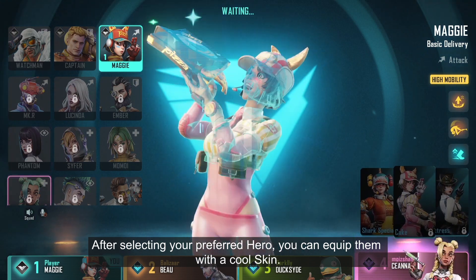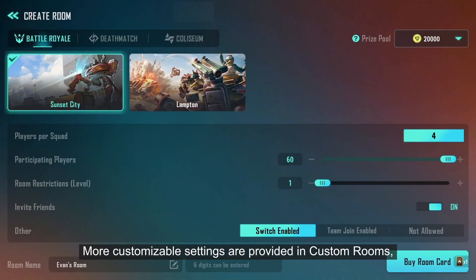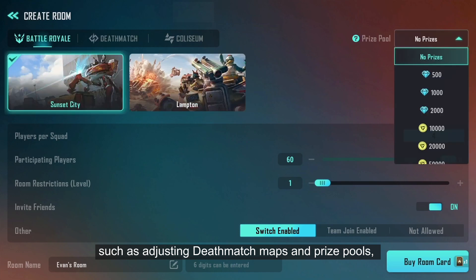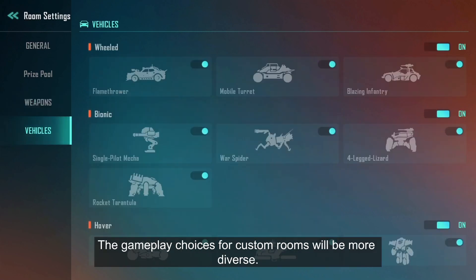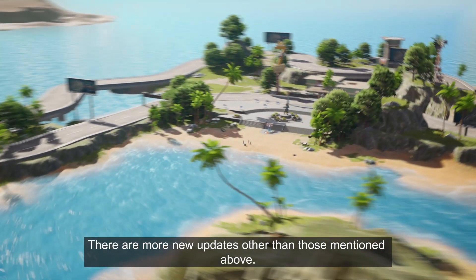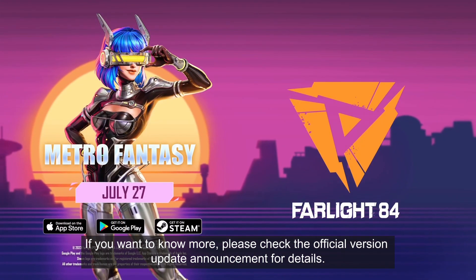After selecting your preferred hero, you can equip them with a cool skin. More customizable settings are provided in custom rooms, such as adjusting deathmatch maps and prize pools, and setting the rules regarding weapons, vehicle placements, and weapon bands. The gameplay choices for custom rooms will be even more diverse. There are more new updates other than those mentioned above — please check out the official version update announcement for details.